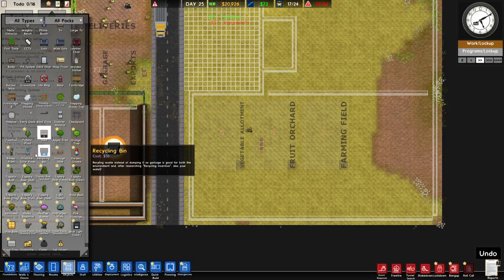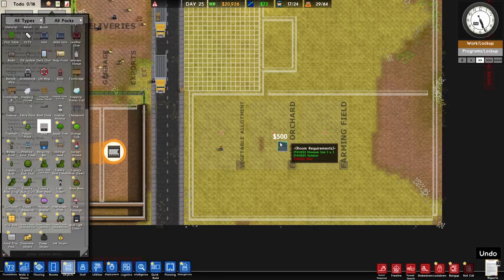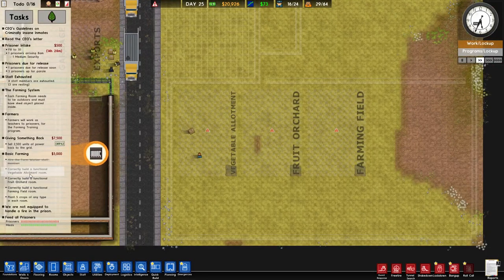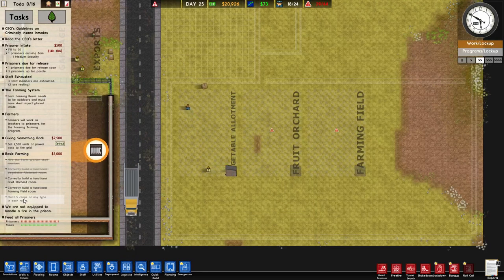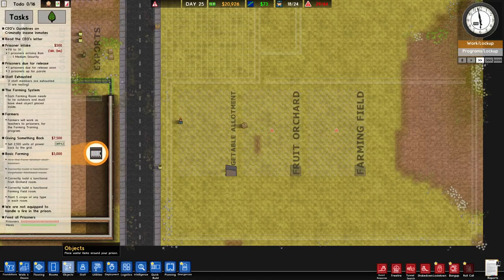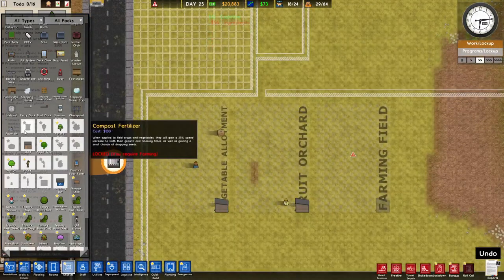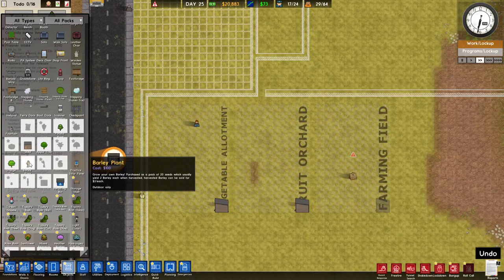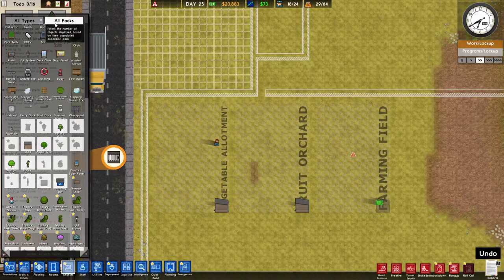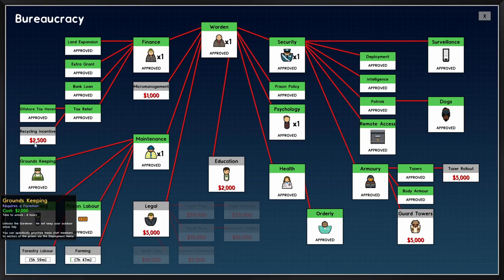There's a cycling bin — that's new. Lots of new things in here, not necessarily needed for the grant. These rooms will become valid as soon as the sheds are built. Then we need to plant five crops of any type in each room. Potato plant, apple tree, orange tree, and barley are unlocked. We'll get forest labor for the future.